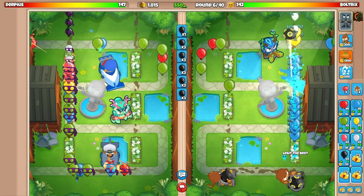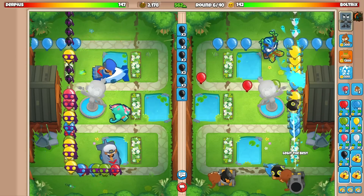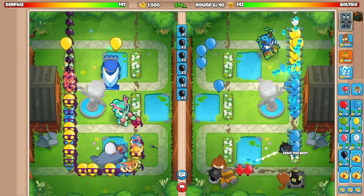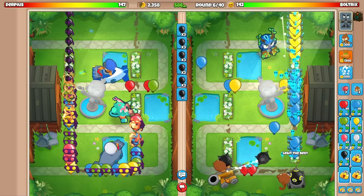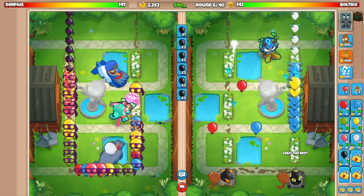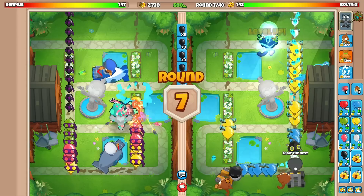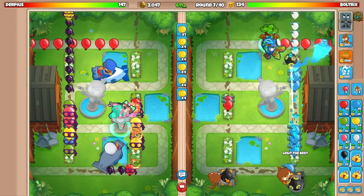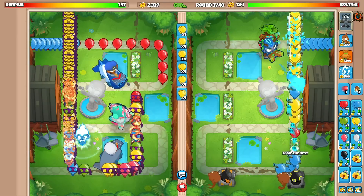I'm going to go for another juggernaut eventually, but not right now since I'd rather spend money on round 7. Derpius is going to be struggling with yellow bloons — I don't think a triple guns can solo that. Let's use open's ability and send these yellow bloons, and it's starting to look bad for him.